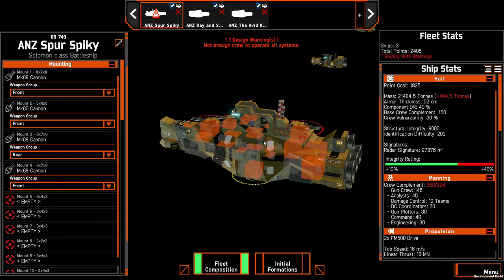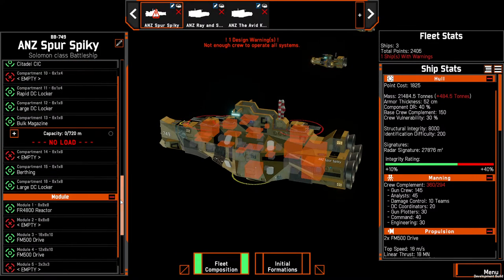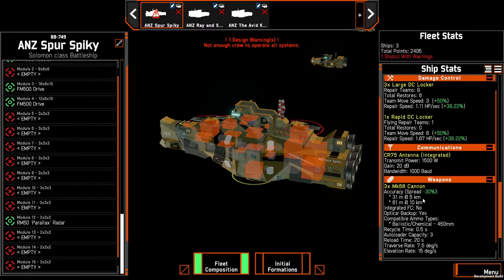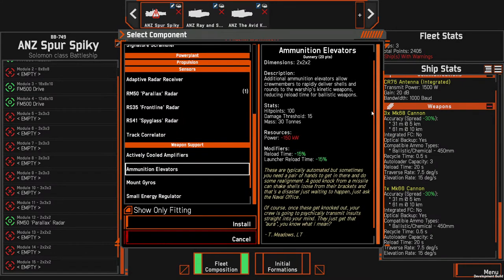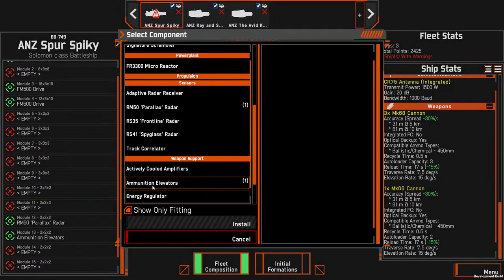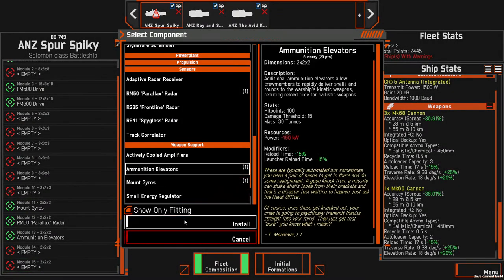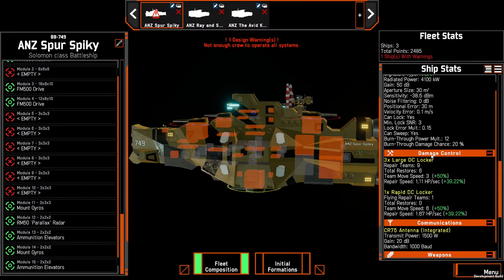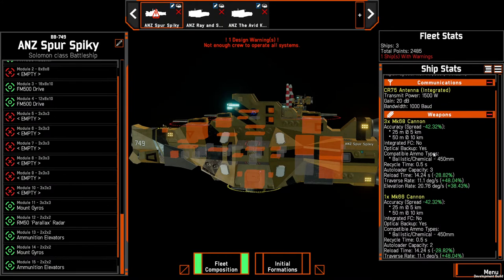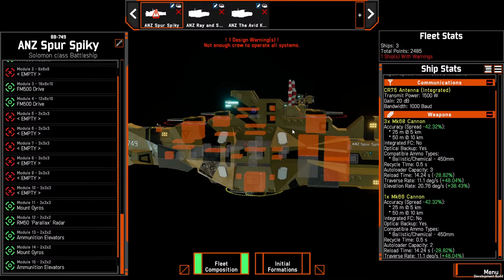We're sacrificing points in the battleship build so we can always see and provide vision and locks. A torpedo light cruiser, missile light cruiser, or corvette swarm is really going to do a lot of damage here. We'll come down and add some buffs to our cannons — our cannons are our main weapon. With cannons you basically just need ammunition elevators and mount gyros. We'll add in mount gyros for spread reduction — we've got the gun plotting center already, so we're down to 25 meters spread at 55 kilometers.